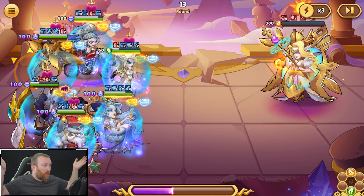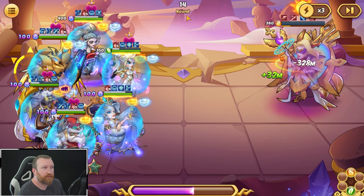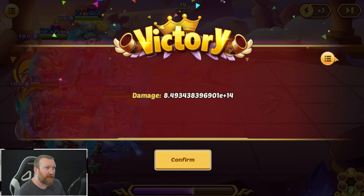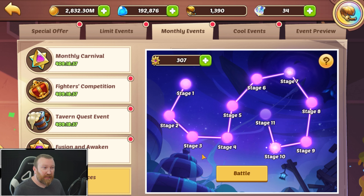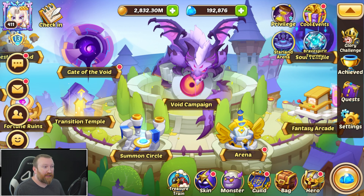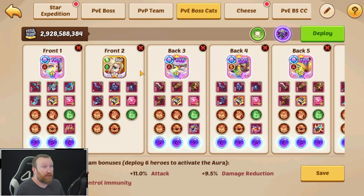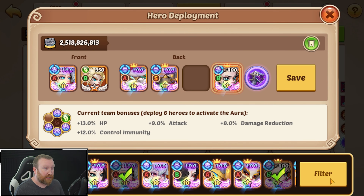Where did her health bar go? Was that Vulcan? That was weird. He did a sizable amount, but I think having a Drake in this lineup would be better. So we'll get rid of Vulcan and run a two damage dealer setup.